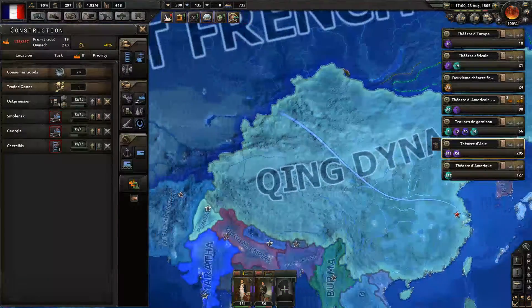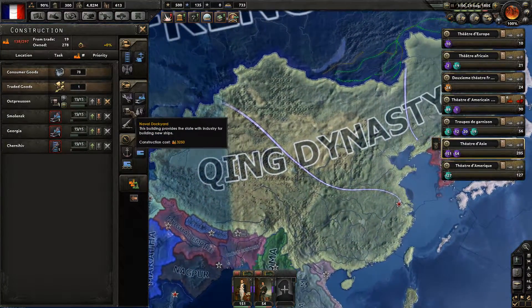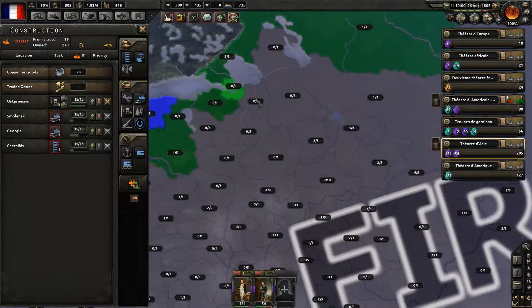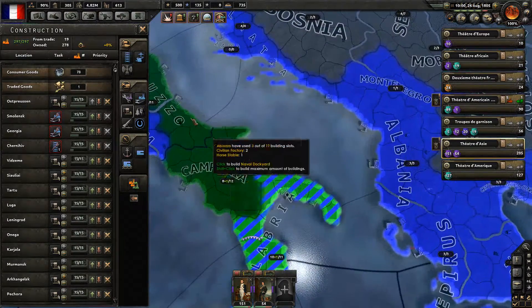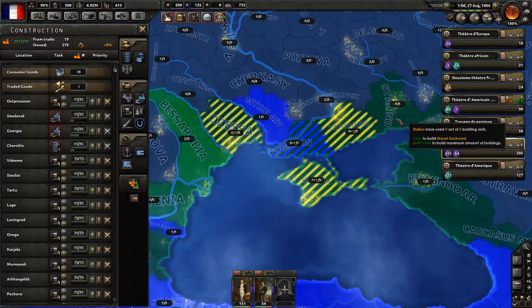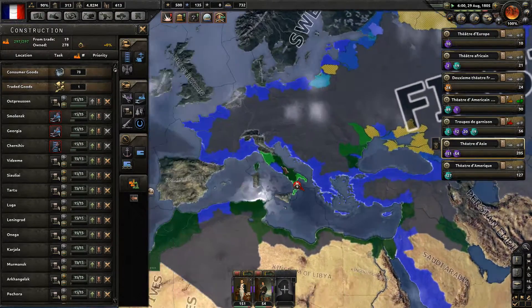Japanese — give me your volunteers. Perhaps they want to wage war against the Chinese — let's help them. I have to get more naval dockyards. Let's get more naval dockyards — we cannot build them in our current provinces here, so let's build them in the Russian ones. The Russian provinces will become our main naval dockyard provinces.